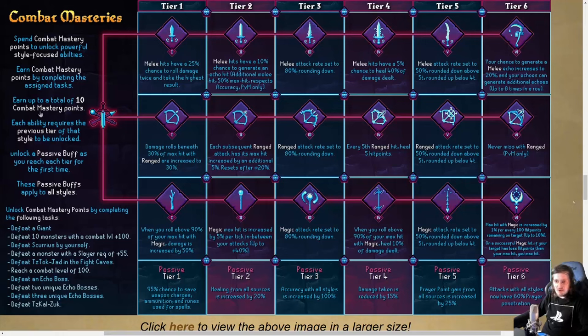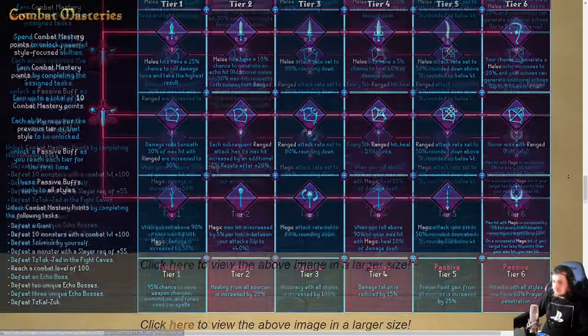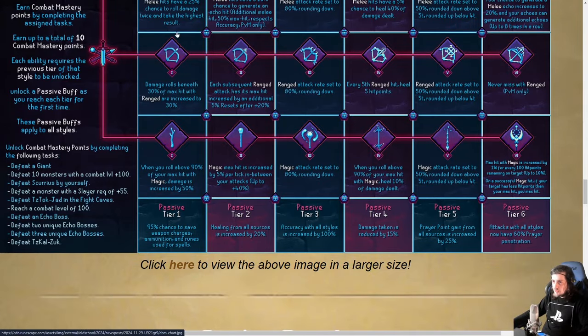Each ability requires the previous tier of that style to be unlocked, so you can't start at tier 6 ranged — you have to start at one and do them all. Unlock a passive buff as you reach each tier for the first time, which applies to all styles. So let's go over the passives first. Tier 1: when you unlock your first tier of combat masteries, you have a 95% chance to save weapon charges, ammunition, and runes used for spells. Absolutely fantastic.